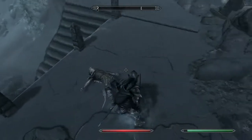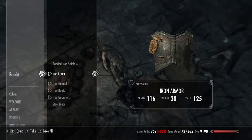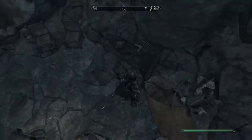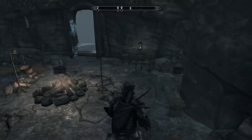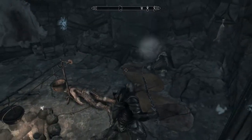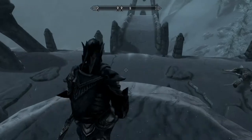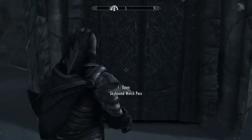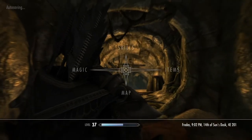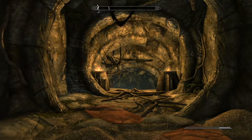Once you defeat the bandits and loot them, never take iron anything unless you're desperate — iron armor sucks as you progress. There's really nothing around here to loot other than off the bandits. You come down here, go down these steps, and enter Skybound Watch Pass. I go into sneaky mode and use the bow to try and take down anyone I see quickly.